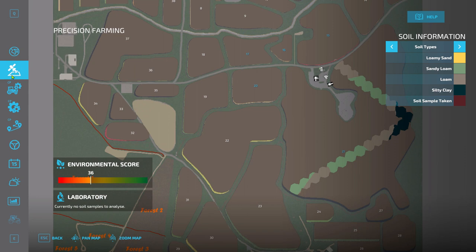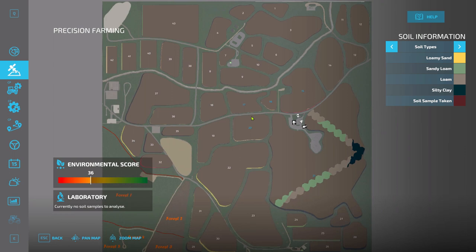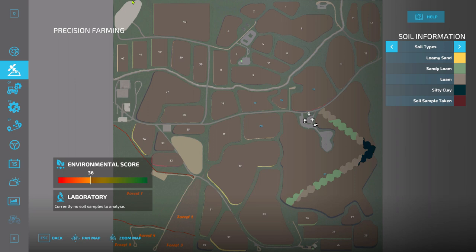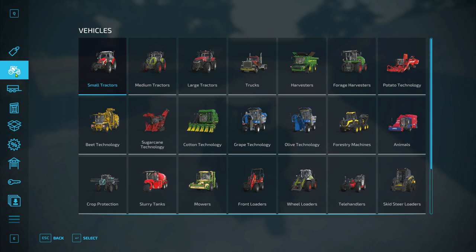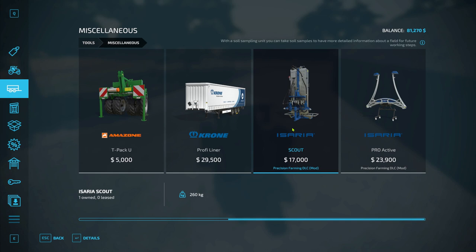When you open the control panel or menu, the second menu with the little satellite icon represents the soil scan — it's as if satellites have scanned the whole earth, and since your map is part of the earth, you'll find different types of soil. To get the equipment, go to the purchase menu, into the miscellaneous folder, and there you'll find the Isaria Scout soil sampler.